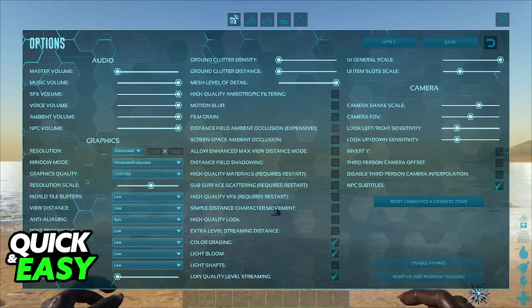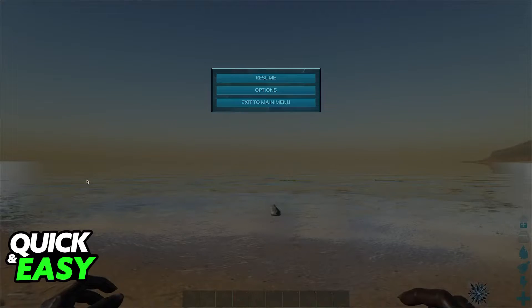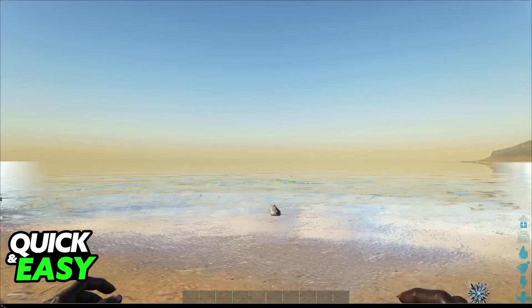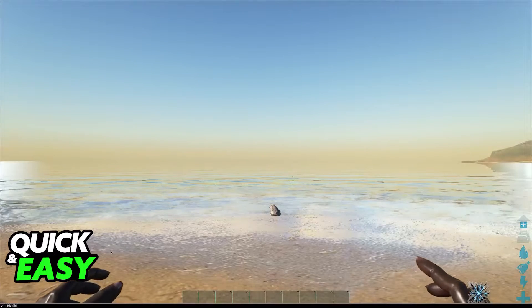But don't worry, it's still possible for you to change the brightness in-game at any time, and it is quite fast to do. All that you have to do is press Tab whenever you join a world. By pressing Tab you will see this black line at the bottom of the screen, and in here you can type out whatever you want.